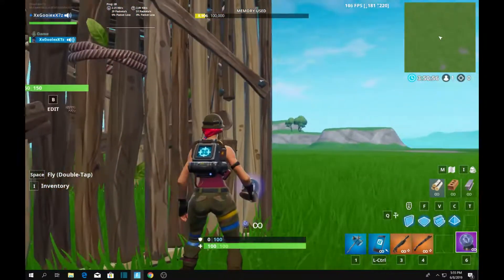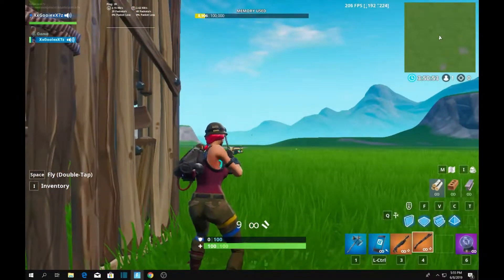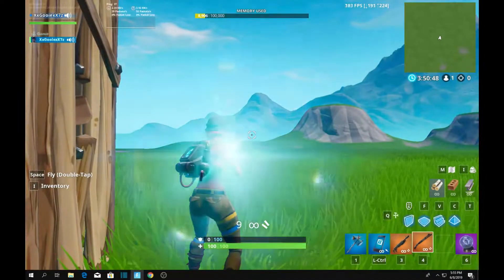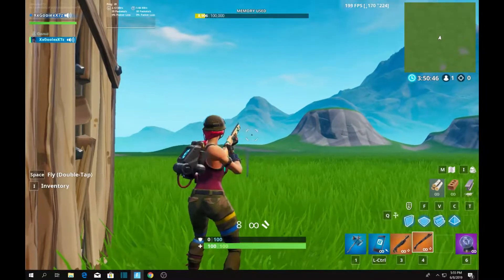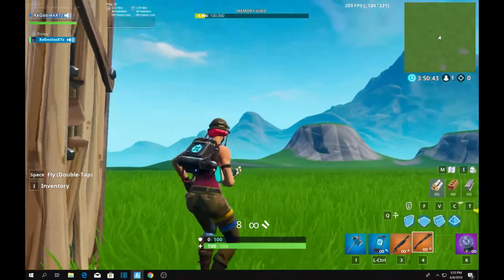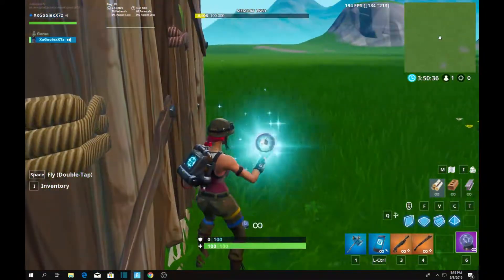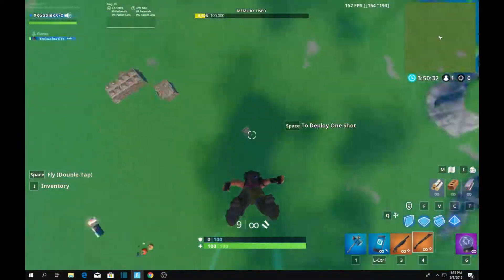Basically, what you have to do to shoot them out of the air while you're in the rift: you need a rift, and right when your rift finishes, you click the reload button and then shoot. Like this — I'm not gonna rift, but reload then shoot — it'll give you the animation that you're reloading in the air and it will let you shoot.